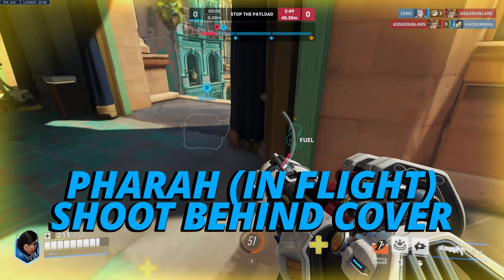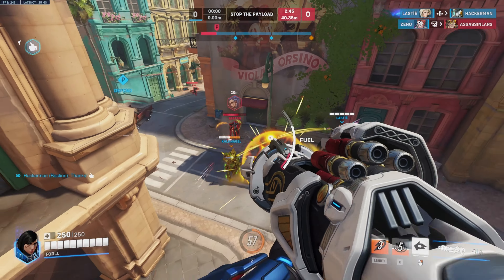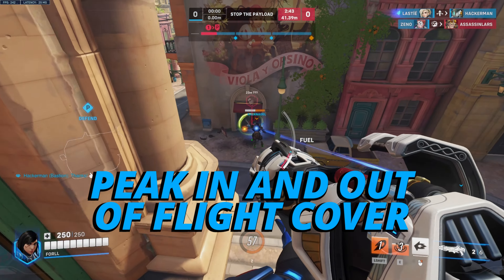Starting off with Pharah, always shoot from behind cover at the start of rounds. To add to this, you always want to peek in and out of your flight while shooting.